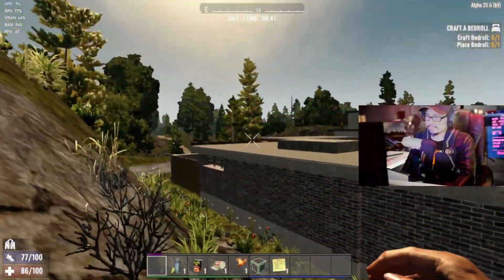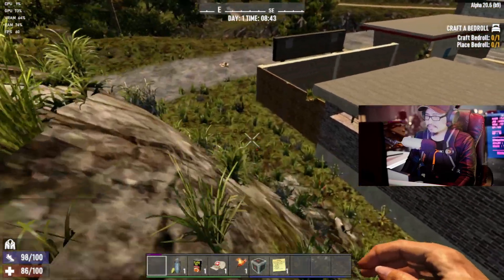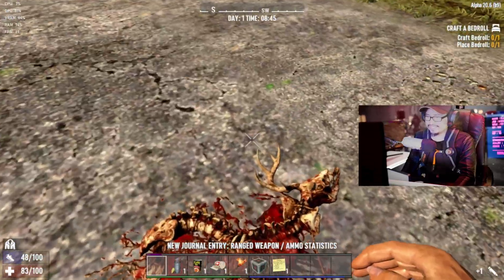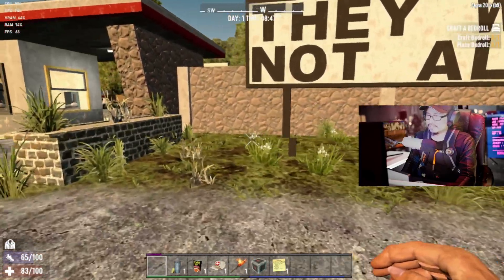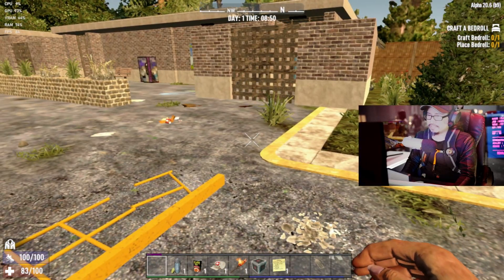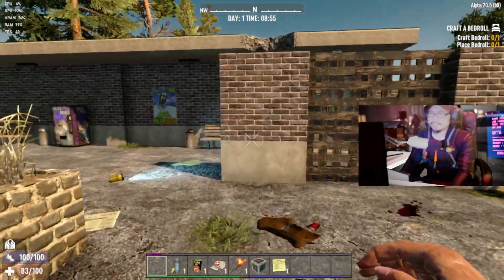I'm trying to find a way to get into the house but I don't know how. I don't see any zombies. Oh here it is - I was walking all the way around and couldn't find the entrance. One zombie! 768p, preset medium - let's go. Medium gives 58 frames.